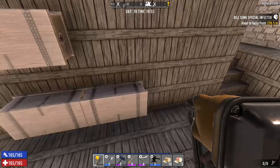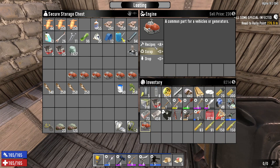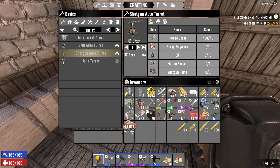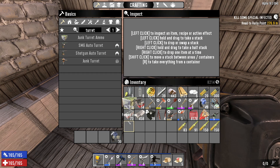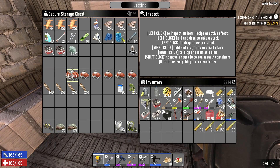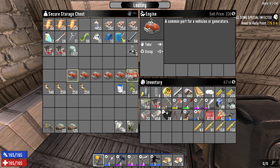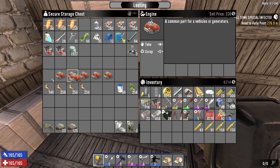I just recently found out that engines scrap for 30 mechanical parts — I never even paid attention to this. And I'm always on the lookout for mechanical parts, so that's going to be a huge help. I already have two generators with six engines apiece, so we got plenty of engines — we find them all the time. Right now we have enough power, but I might want to make a third generator, so I'll probably keep these six engines for that.